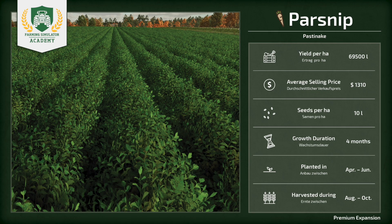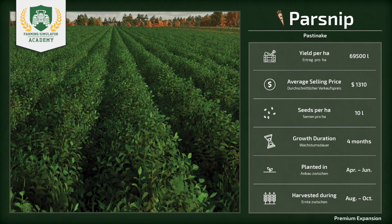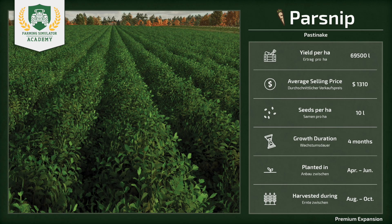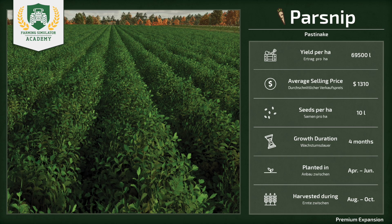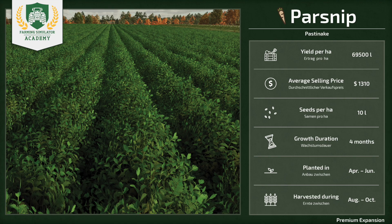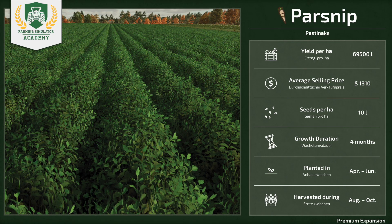Starting with a nice spec sheet, you can expect a yield of around 69,500 liters per hectare, with an average selling price of $1,310 per thousand liters. You'll only need 10 liters of seed per hectare, and they have a growth duration of only four months. If you're using the base game planting schedule, you will be planting between April and June, and harvest between August and October. This is very similar to carrots.